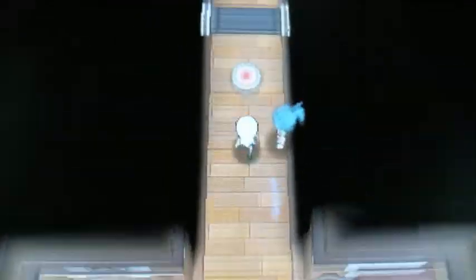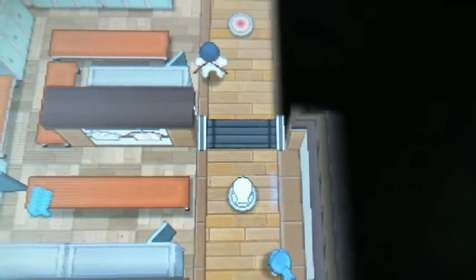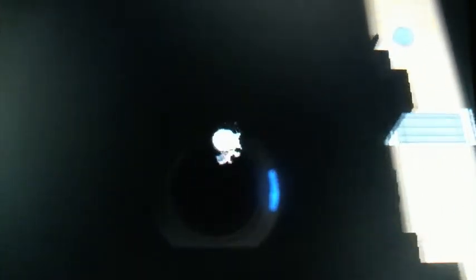When you walk into the gym you step on a thing on the floor which is a light switch, and it will show you the different parts of the gym so that you can navigate through them. The first bit is like a locker room, and the second bit is some weight benches and stuff.